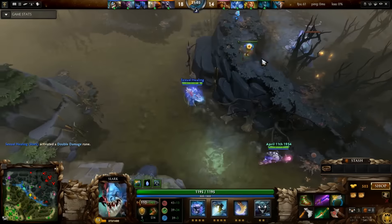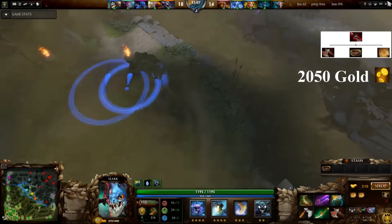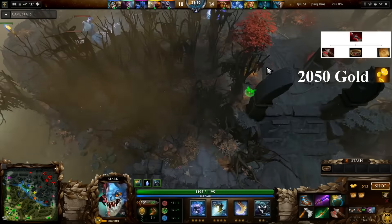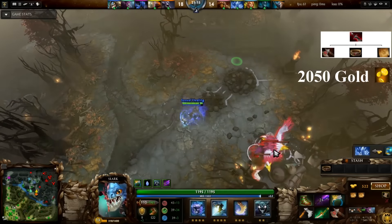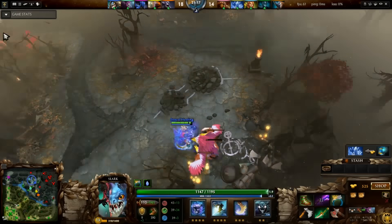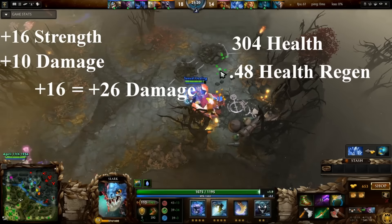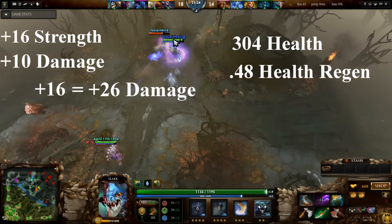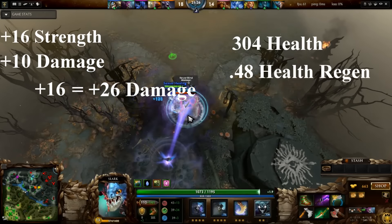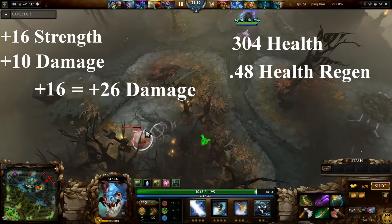The second item in this video is Sange. This item is built from an Ogre Club, a Belt of Strength, and a Sange recipe, costing you a total of 2,050 gold. The Belt of Strength may be bought from the side shops, but the Ogre Club and recipe must be bought at the fountain. Once completed, this item will give you plus 16 strength and plus 10 damage. If the hero is a strength hero, it would also grant an extra 16 damage for a total of 26 damage. Because this is a strength item, it will also add 304 health and 0.48 health regeneration.